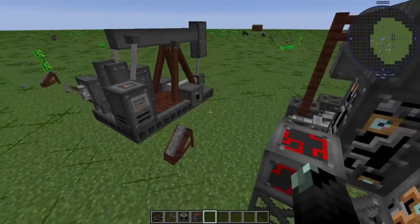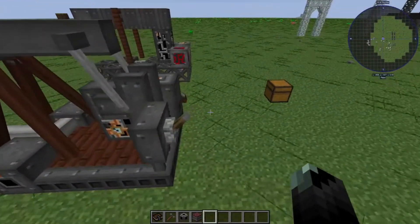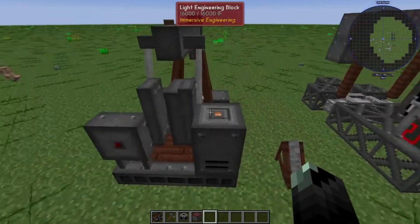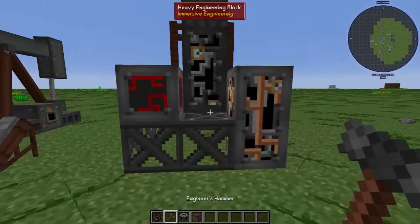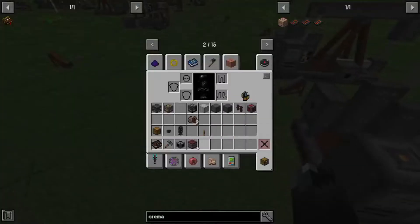It'll end up looking like this. By default it's already on — you don't have to apply a redstone signal. So if you remove that, this is it. To get started you just click right here and boom, it's ready to go.